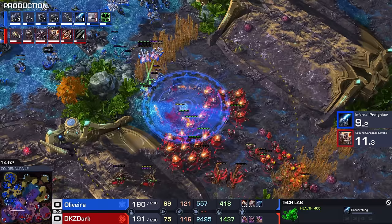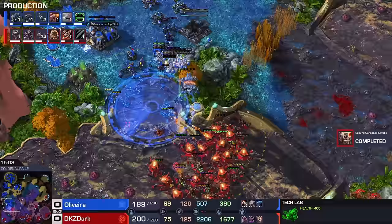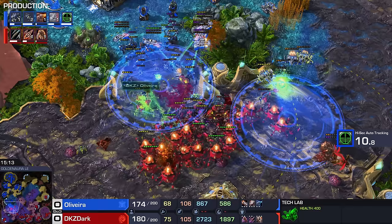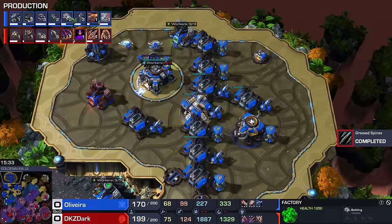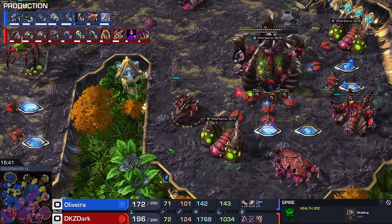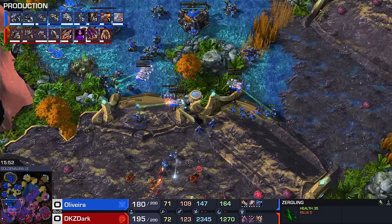A couple snipes going down. A Ravager is not achieving much anymore — I don't like this army anymore for Dark. He needs something. Oliveira is continuing his progression, going into a couple of Hellions. This dance back and forth between the Ghosts and the Zerg army — we're fighting for scraps here. There's no way Zerg can push in with the Siege Tanks, and Oliveira realizes he's just playing. Look at the Siege Tank spread — there's more coming, we're already at 12 going up to 14.